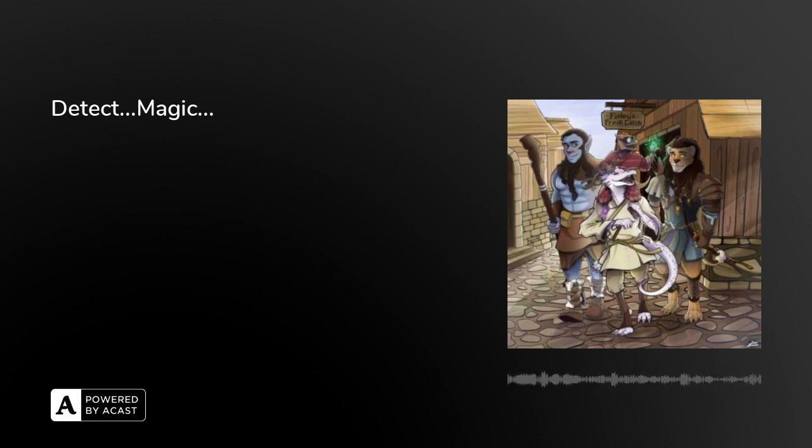Post-show discussion continues: how are all three party members going to get down 350 feet? One player mentions they can make a potion for their own descent.